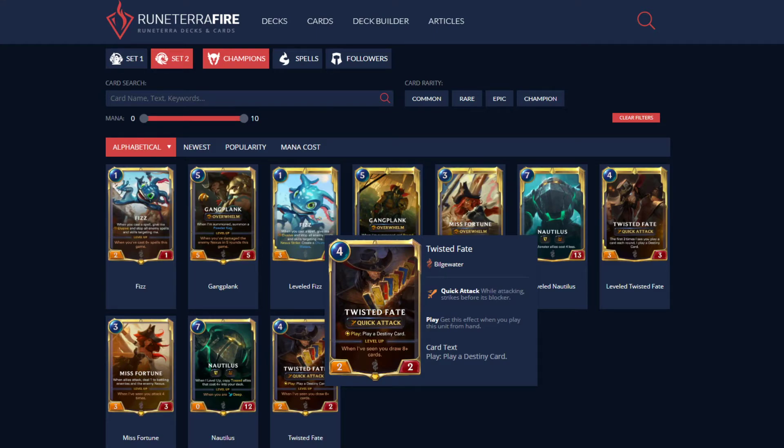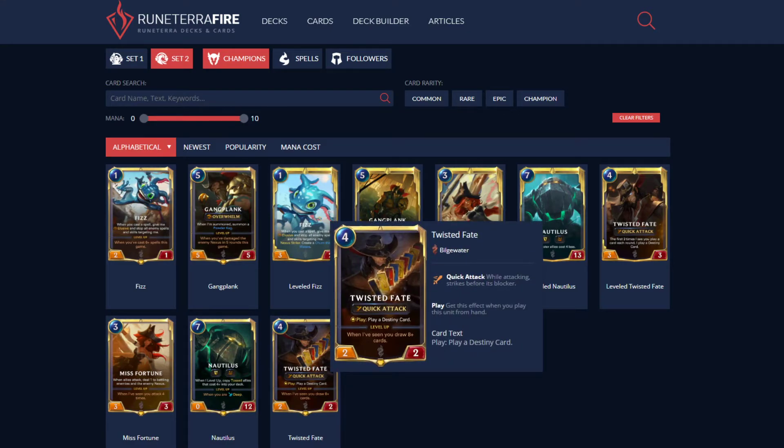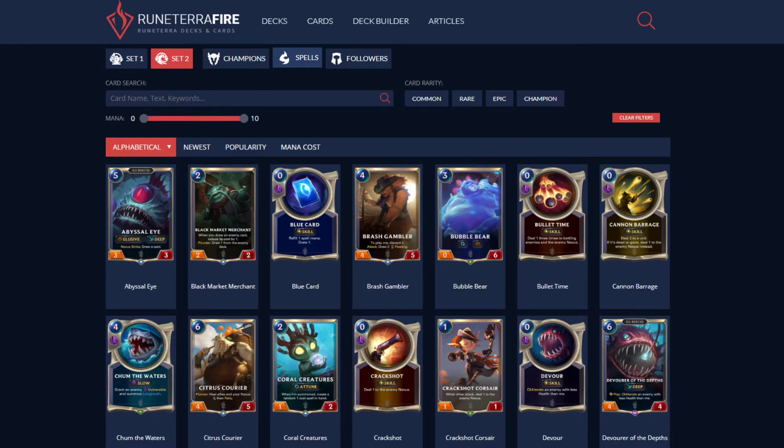When TF levels, the first time you play a card each round, he plays a Destiny card — so he'll be playing his cards for the first three times you play a card per round, which is amazing. TF also has Quick Attack, though his stat line is kind of really bad. He has to see you draw eight cards to level up, which can be a little difficult unless you build around a pure draw deck. Just throwing him into your deck without building around his level-up condition means you're not leveling him.